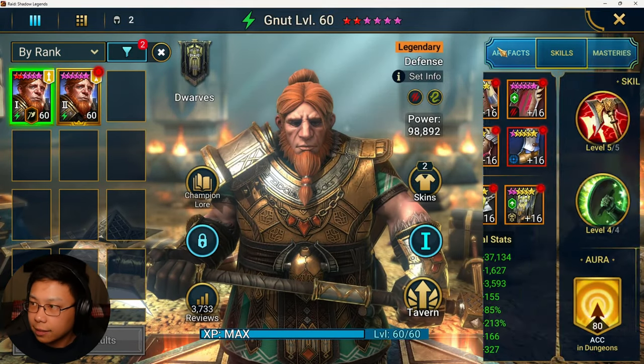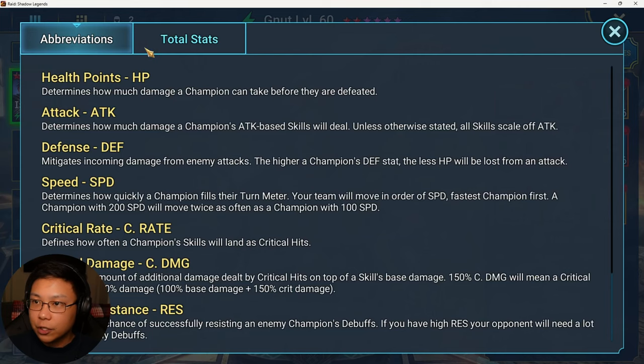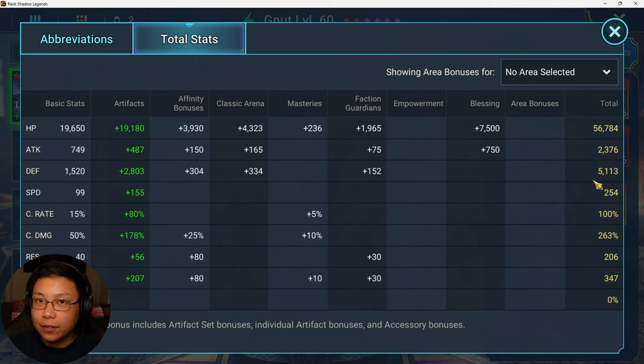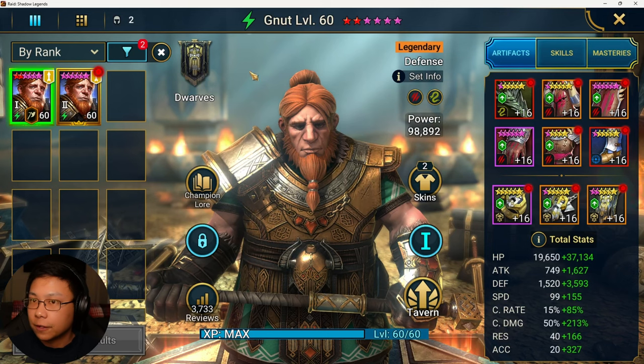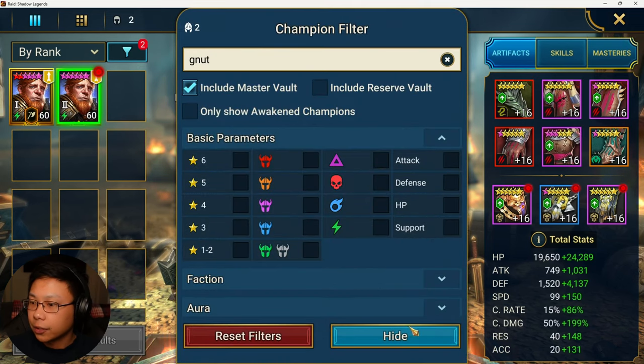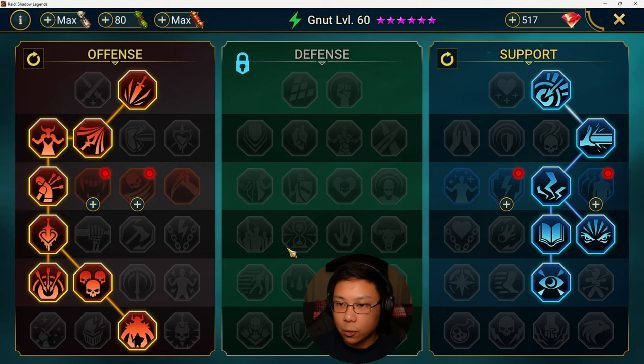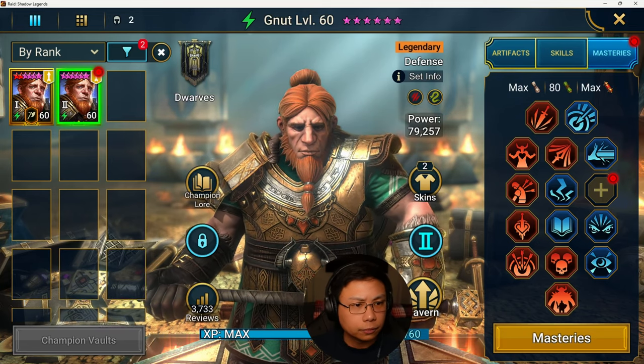Both Nuts are built basically the same - in savage sets. What I'm looking for is around 5k defense since his damage scales off defense, around 250% crit damage, crit capped at 100%, and decent speed around 250. This one is at 249 speed, 5.6k defense. For masteries, taking giant slayer - you could also take helm smasher, there's nothing wrong with that.